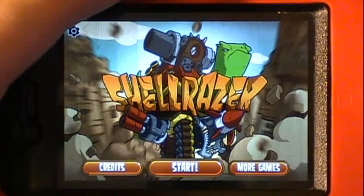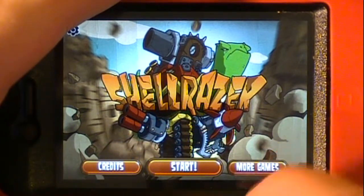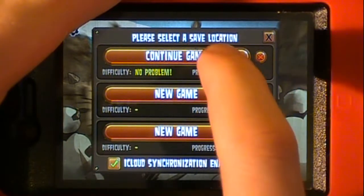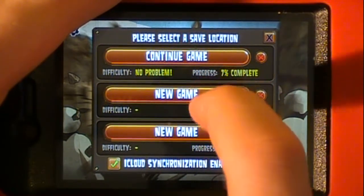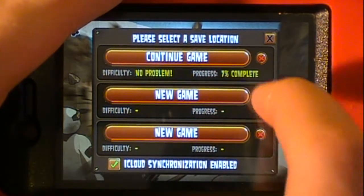In the main menu of the game you have a few different options: Credits, Start, and More Games. We'll just hit Start. You can see here we have three slots for games — you can have up to three games going at one time. I have my first one here and we'll just go from where I left off.